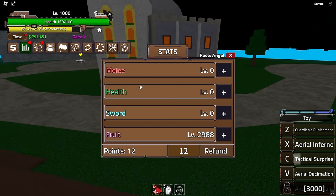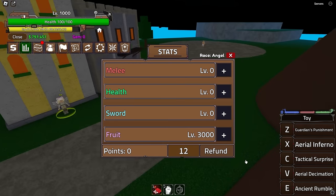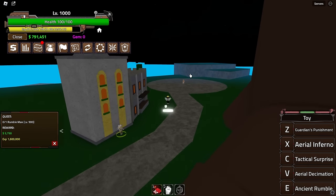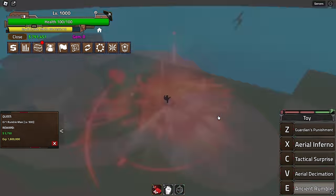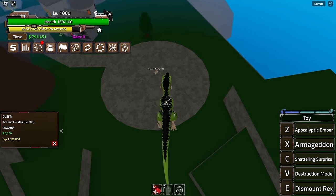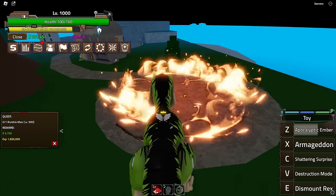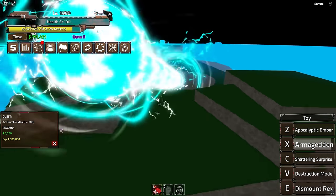We finally hit level 1000 — now we unlock the last move: Ancient Rumble. Let's try it out. Hold it — oh, this looks clean as hell! Apocalyptic Ember — let's try it — yeah, doing so much damage. The second move looks amazing too.